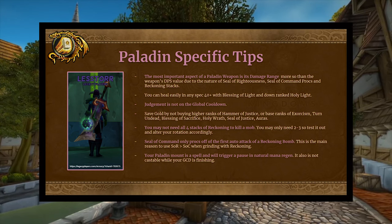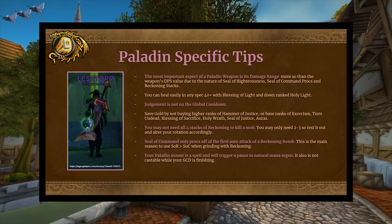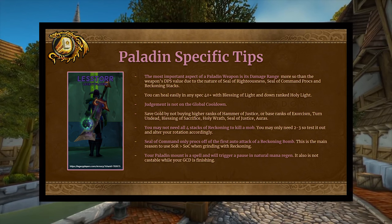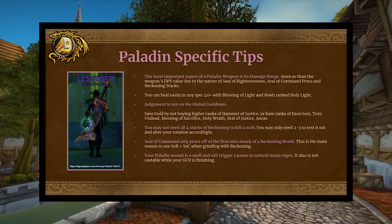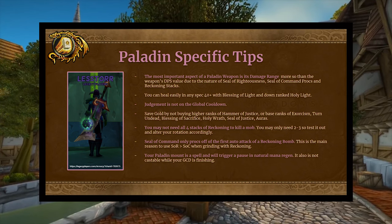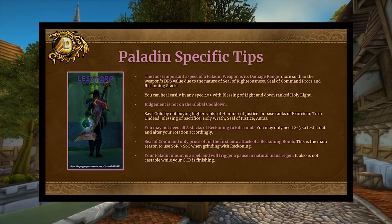You can also easily heal — just throw on Blessing of Light and downrank spells. Judgment is not on the global cooldown, which you'll see impact the rotation later. Like many other classes, you can save gold by skipping higher ranks of Hammer of Justice or base ranks of abilities like exorcism, Turn Undead, Blessing of Sacrifice, Holy Wrath, Seal of Justice, and auras — but play in a way that makes you happy. You may not need all four reckoning stacks to kill a mob; sometimes two or three is enough, so don't overkill.